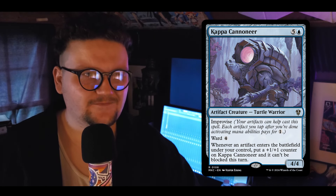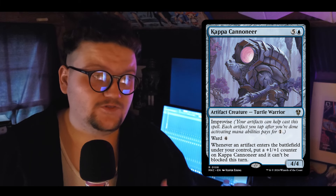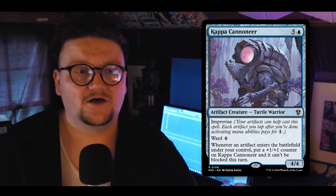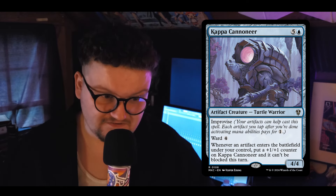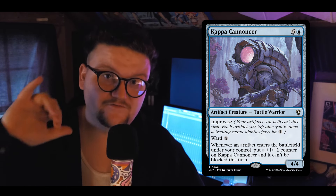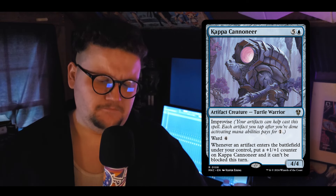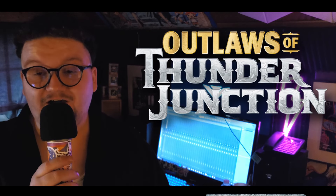Kappa Cannoneer might be my favorite card in the deck and definitely my favorite win con. It's a giant Turtle with Ward 4 — yeah, Ward 4 — and whenever an artifact enters, it gets a +1/+1 counter and is unblockable until end of turn. This thing gets insane. Pair any two cards from the Add Artifacts section with this and you can win games fairly easily. And I love turtles.